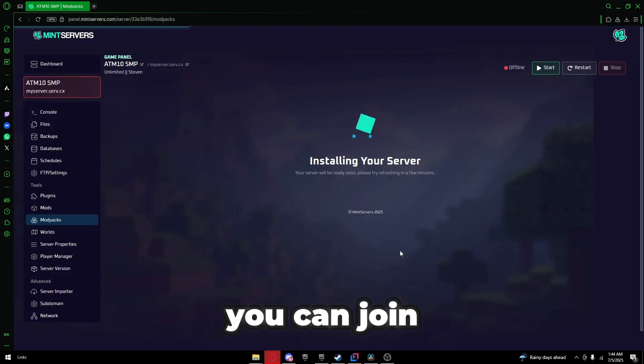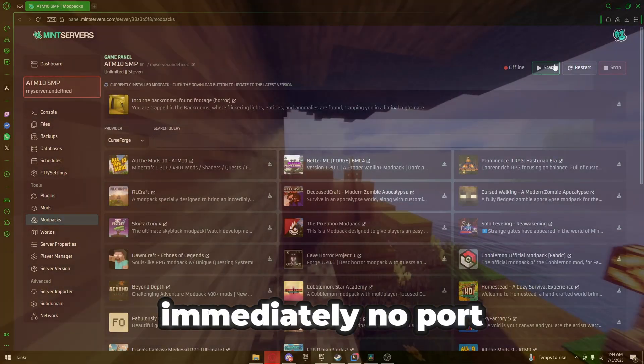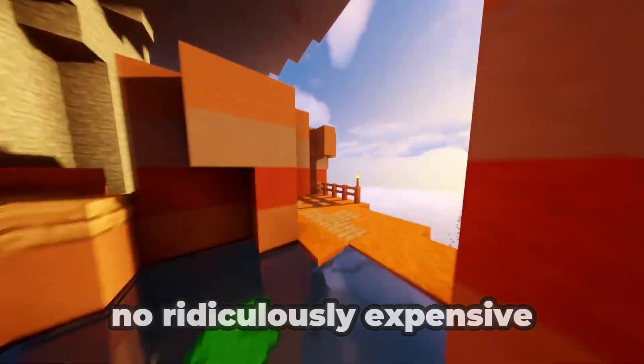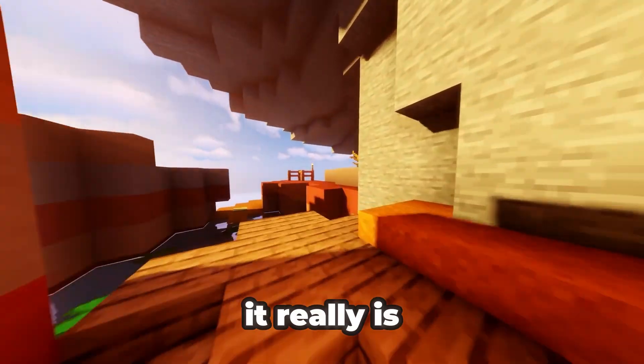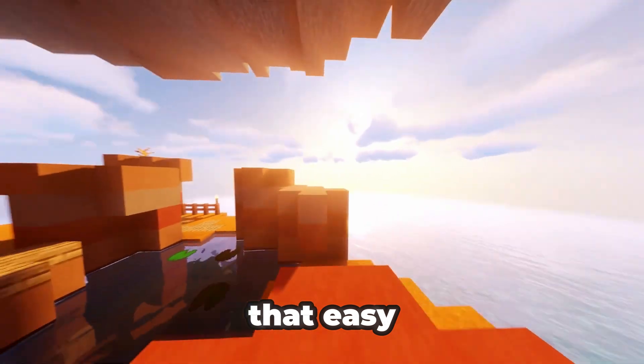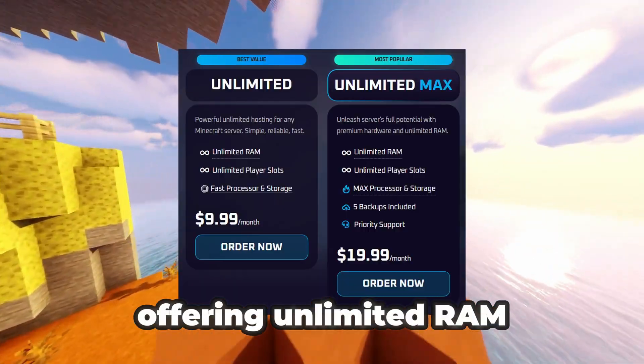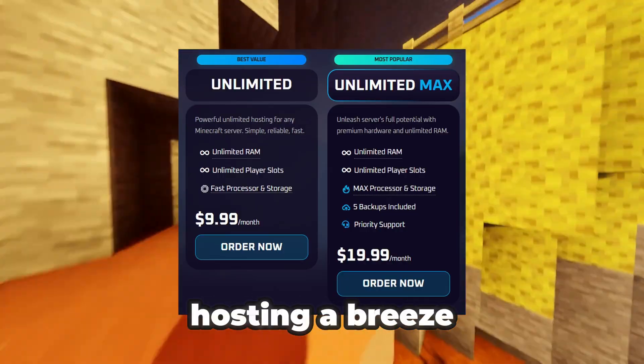And that's it — you can join immediately. No port forwarding, no complicated configurations, no lag, and no ridiculously expensive hosting bills. It really is that easy. Mint Servers is pretty unique, offering unlimited RAM plans that make hosting a breeze.